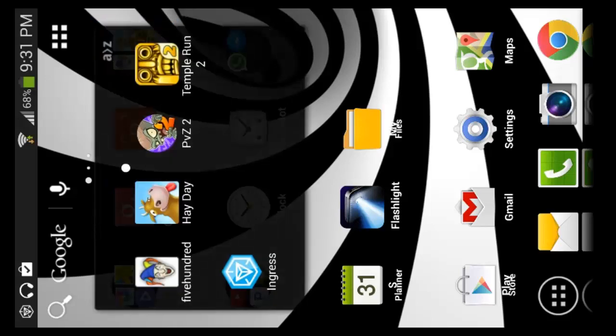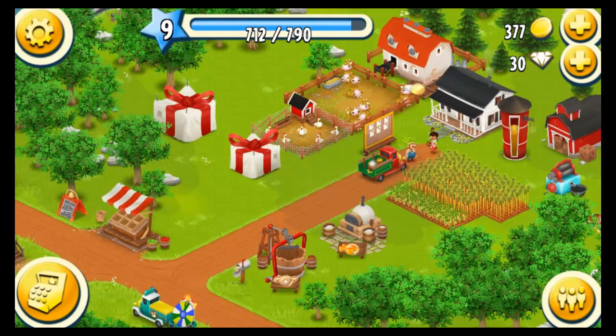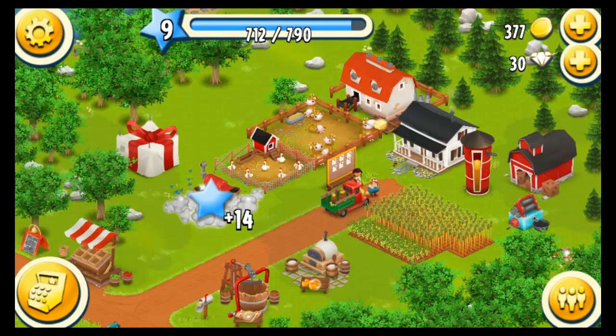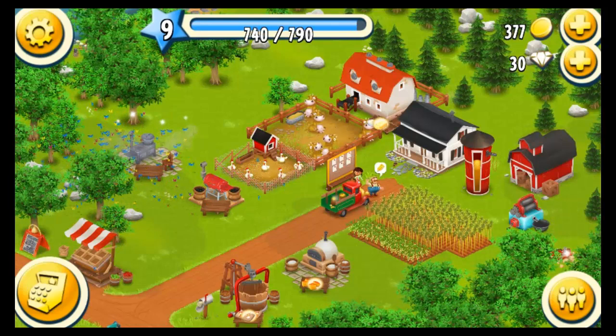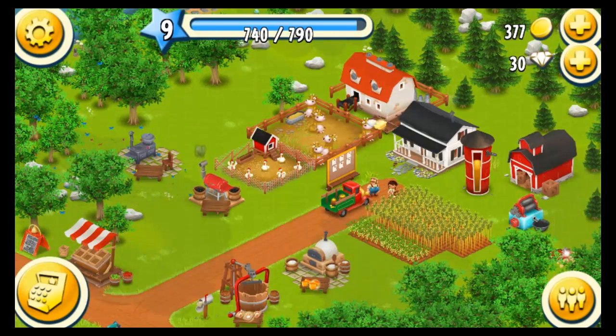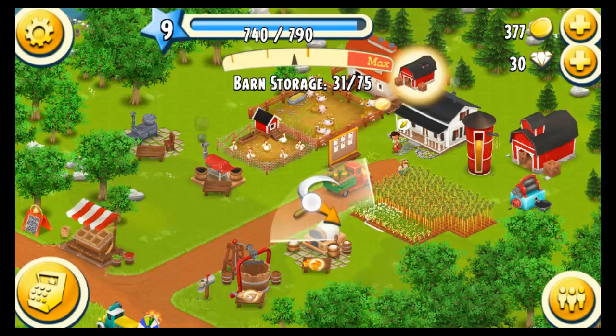Hi everybody, we're doing another let's play of Hayday and we're about to go up to level 10. We're going to start by unlocking or unveiling the grill, and we have a popcorn maker. Pancakes sell really well in the store — they sell pretty quick — so you want to have those heavy machines running at all times. Let's save that for now. Here's a chest with some nails.